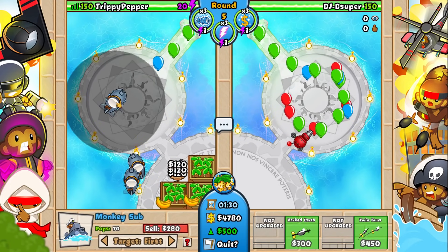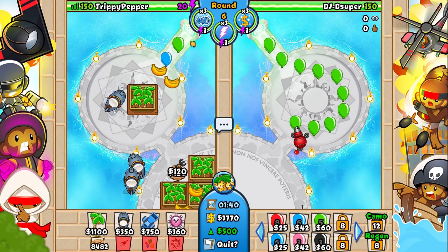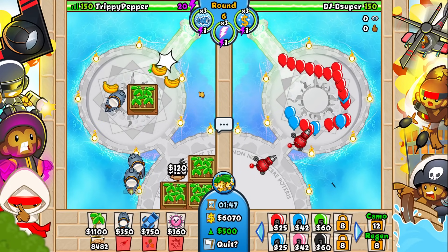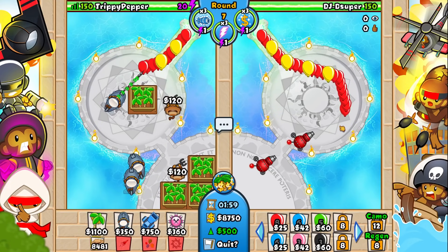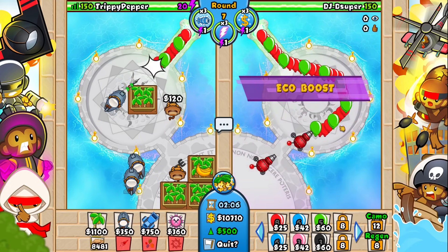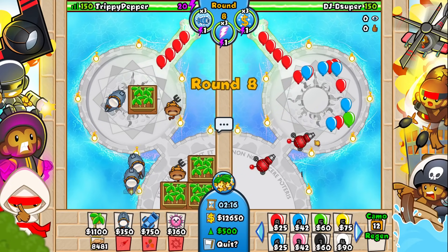He's definitely going to find it hard in late game. Not only can we put our monkey subs in the water, but I also made it so we could put them on land as well, because this is a map with like half land, half water. There's not even that much space on the land to put towers, but I thought — why not just make it so we could put the monkey sub on land? Now I just realized something: can you see at the top of the map? It looks like a sparkling portal.